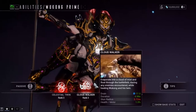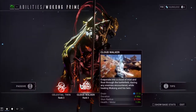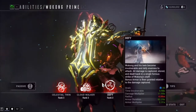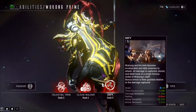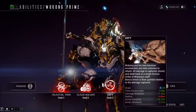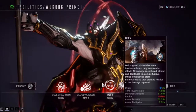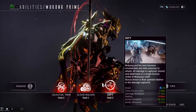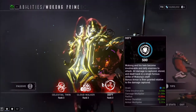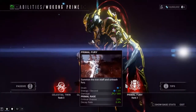Next is Cloud Walker — evaporate into a cloud of mist and float through the battlefield, dazing enemies while healing Wukong and his twin. It's really useful for getting out of sticky situations and healing yourself. Next is Defy — Wukong and his twin become invulnerable and taunt enemies into attacking. All damage is captured and dealt back in a single furious strike of Wukong's staff, and bonus armor is then granted relative to the damage captured. It also makes your twin invulnerable at the same time.